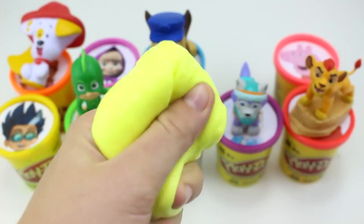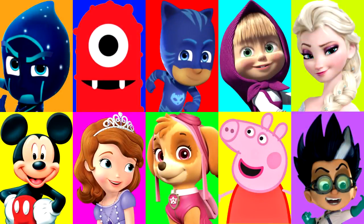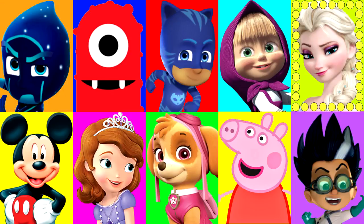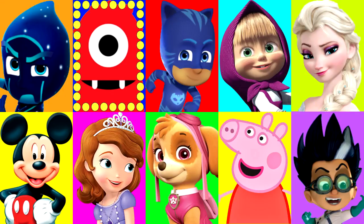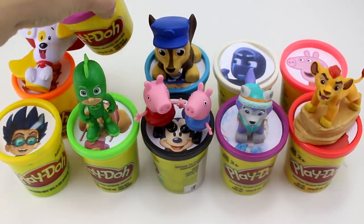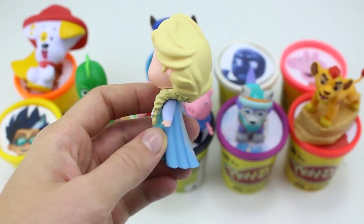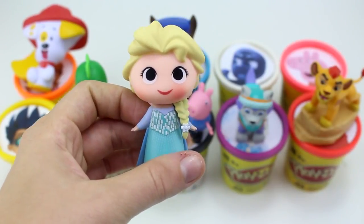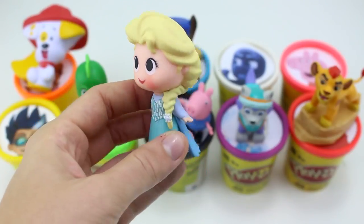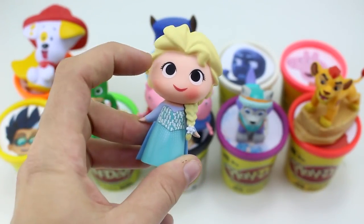We can't let that happen — let's keep playing and hope it lands on one of our surprise cups. It's between Masha, Peppa Pig, and Romeo. Let's hope it's Masha or Peppa Pig. Around and around it goes — and stop! It landed on Masha. She has the dark pink Play-Doh cup. Oh look, it's the adorable little Elsa! She has a beautiful dress on and some rosy cheeks. She's a mystery mini from the mystery mini blind box. I love her big eyes and her pretty eyelashes.